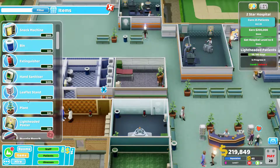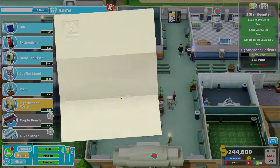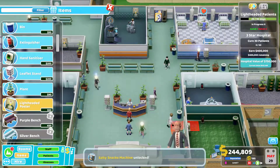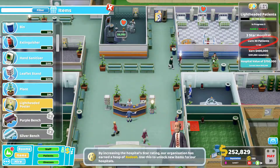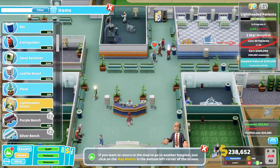Items — poster, yeah get that. Salty snacks machine is next. So to continue, what do we need? 30 cured, and we need to wear 300, and the hospital needs to be worth 750 which it nearly is.